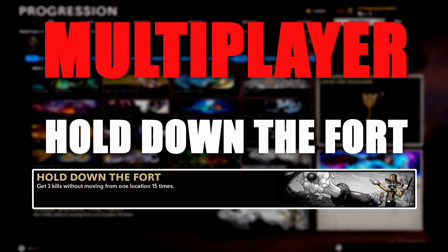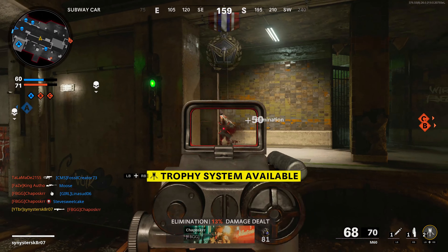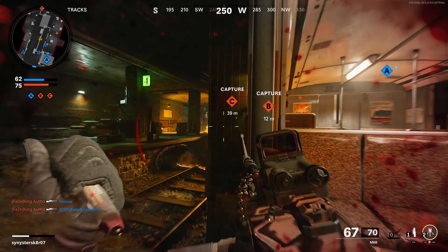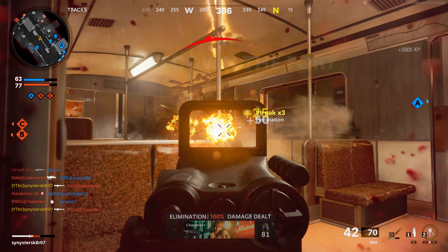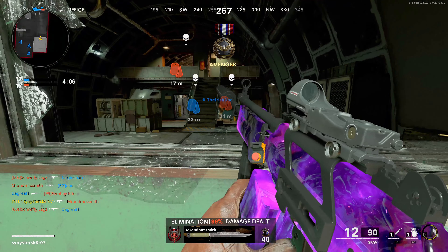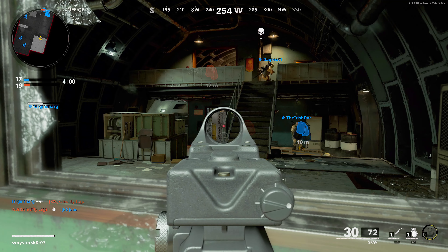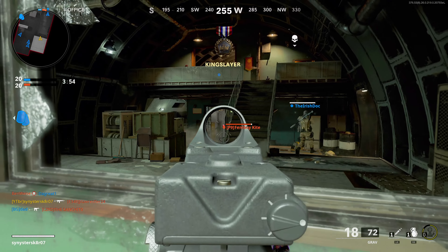That brings us to my least favorite challenge across all six seasons — Hold Down the Fort, where you have to get three kills without moving from one location 15 times. This literally makes you camp in one spot. I thought one location meant a general area, or maybe within a few steps, but none of that worked. You literally have to be in the exact same spot for three kills. It's just not fun and aggravating, so pick your corner wisely. If you're having a hard time, try 6v6 faceoff — smaller maps make it easier to come across enemies while you're camping in your one spot.